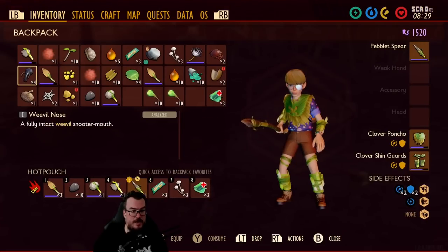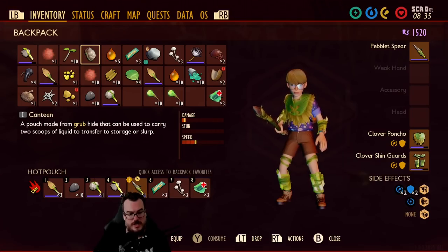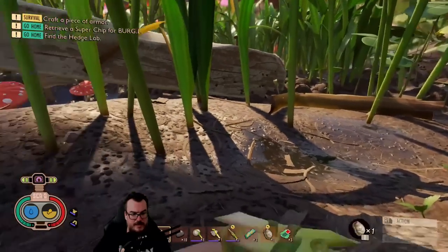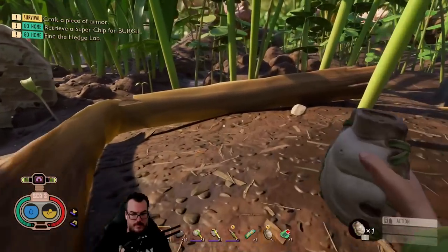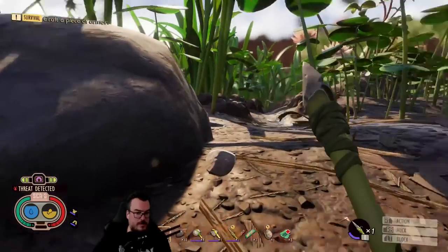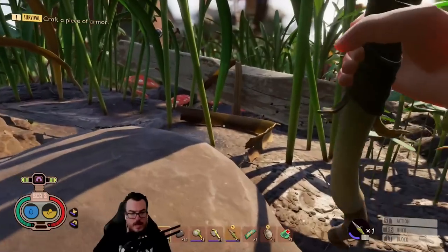I have the canteen now. It says 'used to carry two scoops of liquid to transfer to storage or slurp.' I can use this — I have to find some water and scoop it. Fixed map.